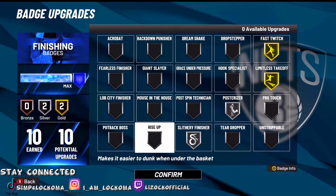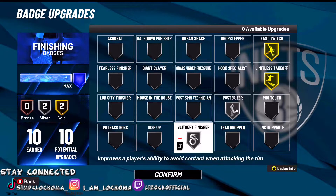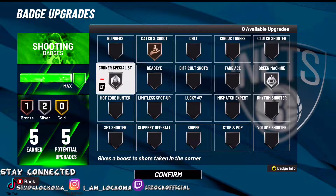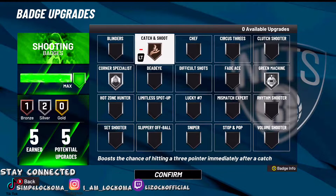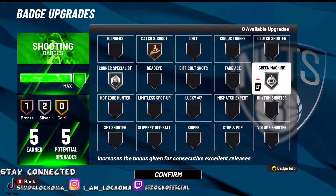This is the badge layout that I run — you can look at it on screen. As you can see, I get 10 finishing badges, 5 shooting, and only 1 playmaking, because that's all I need to drive the ball, shoot, and play defense. That one playmaking badge is Quick First Step on bronze. I also get 30 defensive badges, and this build is a demigod on both offense and defense.